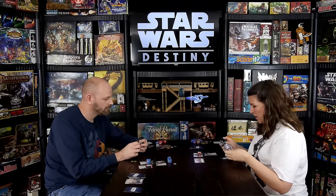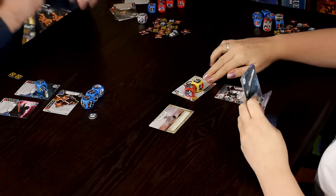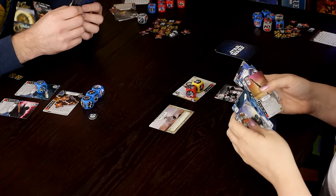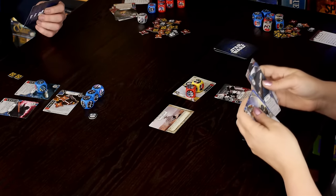I claim the battlefield and use Jakku's ability — choose a support or upgrade from your discard pile and place it on top of your deck. The question is which card to retrieve. I note I have a card that lets you attach any weapon to a character ignoring play restrictions. I have to decide between the cool choice and the smart choice — 'I go cool every time.'